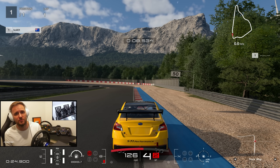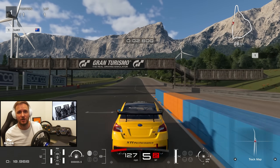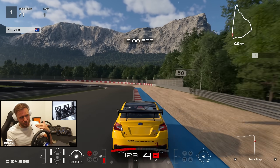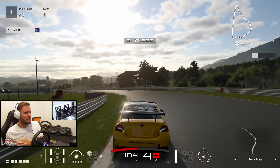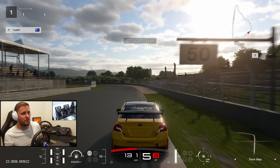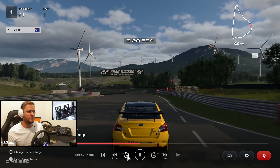They're braking at the 100 marker. There are really only four things you need to worry about here — four braking points, that's it. First corner: brake at 100 meters, go down to third gear. He looks to be flat the rest of the way until what we call Turn 2, where he's going to brake at the 50 meter board and go to fourth. So to recap: Turn 1 is 100 meters, third gear, then you're flat through the S's.